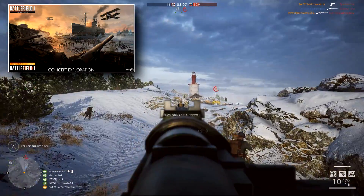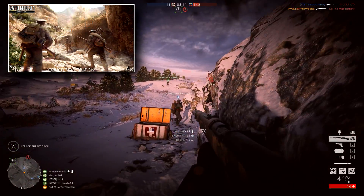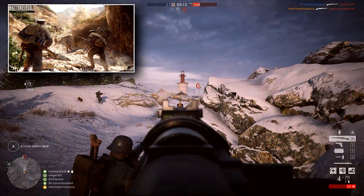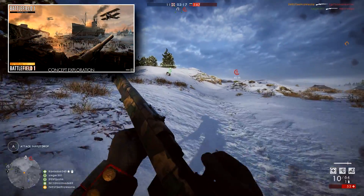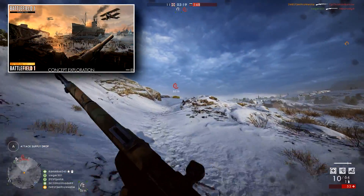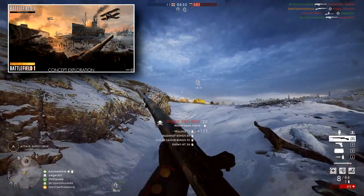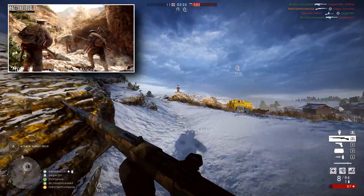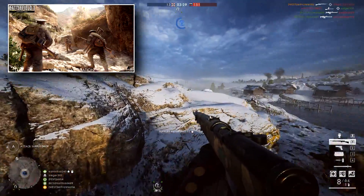You've seen these before — they've been on the CTE recently in testing. Both of them focus on the British assault of the Gallipoli Peninsula in 1915. Cape Helles is like a World War 1 D-Day event, where the British have to storm the beaches and capture flags on the mainland whilst the Ottomans defend them. Achi Baba is a pure infantry map set back from the shoreline.